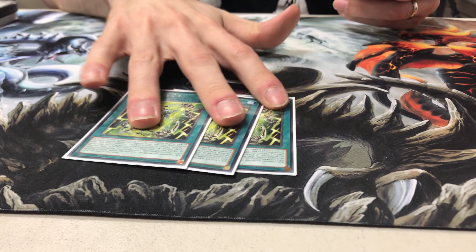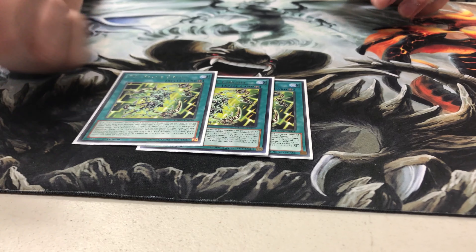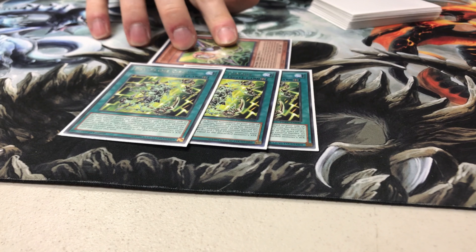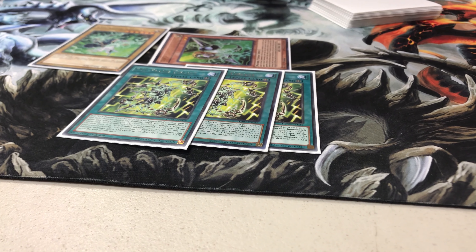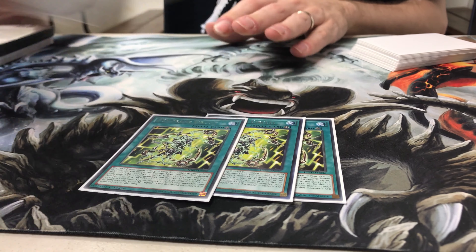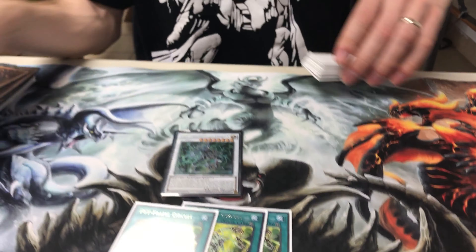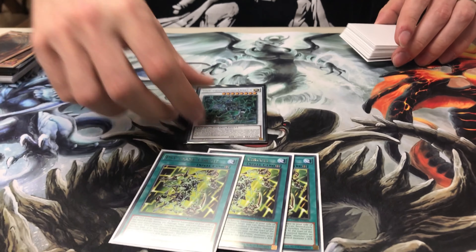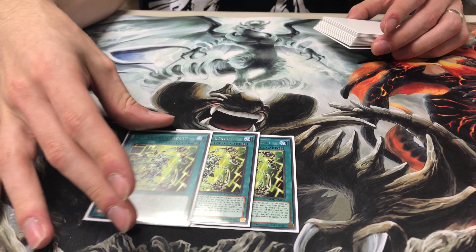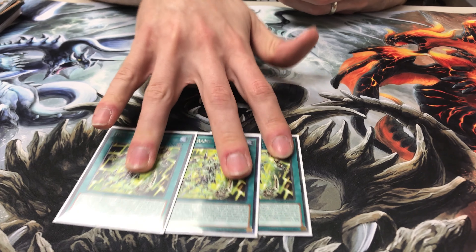That's it for the monsters, now onto the spells. Three field spells — no less — because it's really important. When it's on the field, let's say that it's during your opponent's turn and you activate Gamma's effect to negate the monster effect, destroy it, and special summon PsyFrame Driver. Immediately after, before anything else happens, the field spell lets you synchro summon to get out any synchro monster that equals the levels of the two monsters that were special summoned. That's the main use of the field spell.